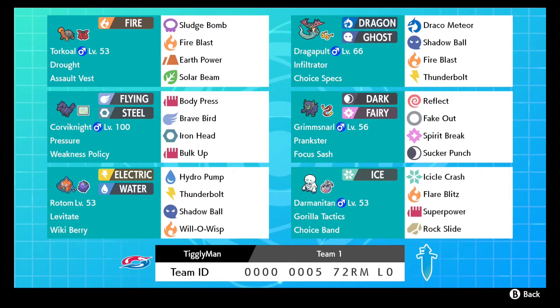I should probably put Roost on Corviknight but I'm trying to keep him as offensive as possible - not really planning on stalling with him. Then we have our defensive Rotom-Wash, which is max HP, max Defense, just as a utility to Will-O-Wisp physical attackers and weaken them for our sweepers to come in.